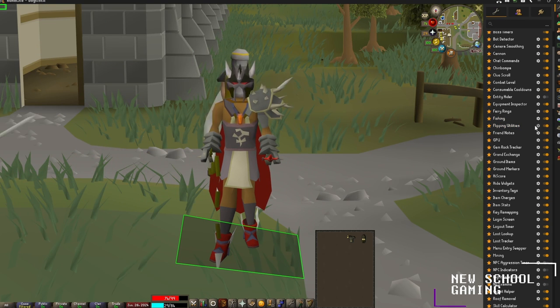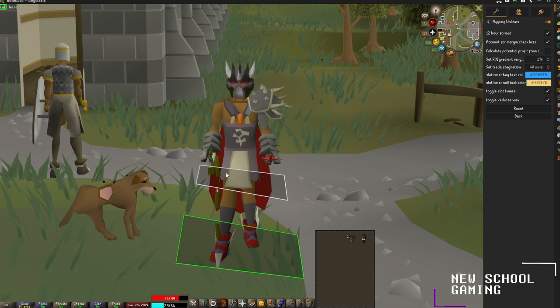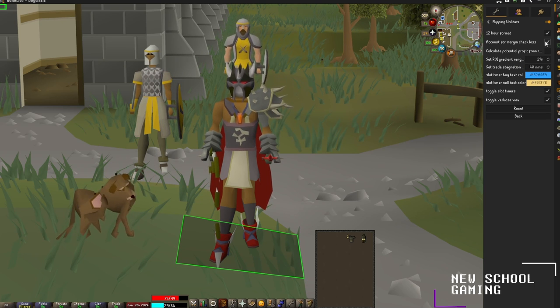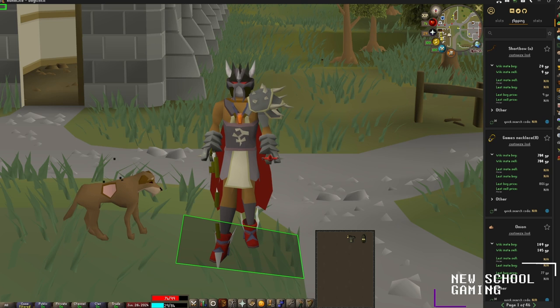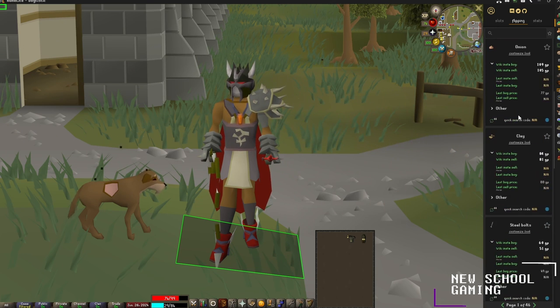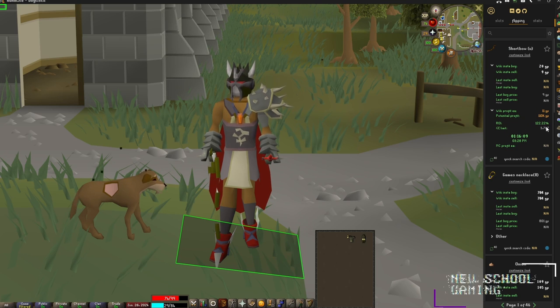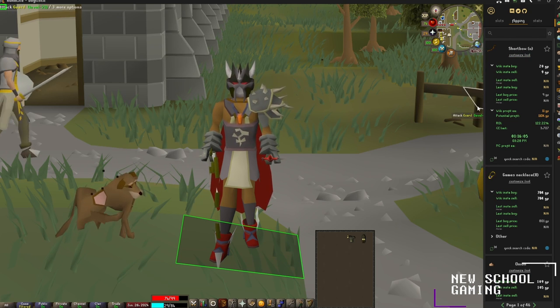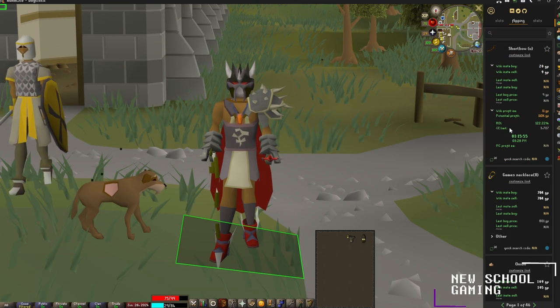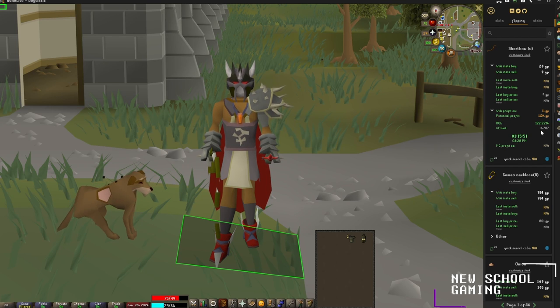The next plugin we're going to check out is Flipping Utilities. This one is pretty useful for anyone on the Grand Exchange trying to make a nice chunk of change. In the settings you can change your return on investment and set trade stagnation timers. Coming over to the Flipping Utilities icon on the right side of your screen, you can see all your Grand Exchange slots for your offers. You can check out your flips, what you've been investing in, and what you've bought, and see your return on investment. Right now I'm flipping a short bow unstrung — they insta-buy for 20 gold and insta-sell for 9, with a return on investment of 122%, so potential profit is around 110,000 coins. Absolutely love this plugin — I recommend it for anyone wanting to flip.